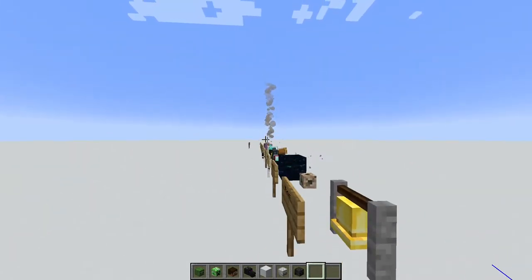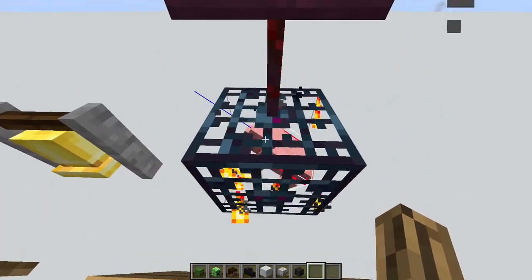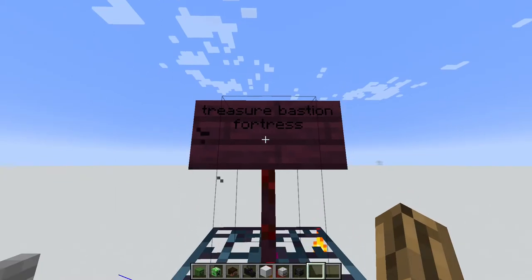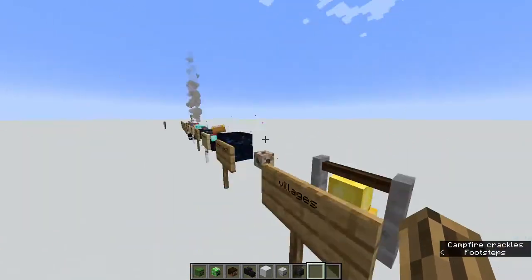And that is basically how you find a fortress in the nether. Now I'm going to explain what pie-darting actually is.